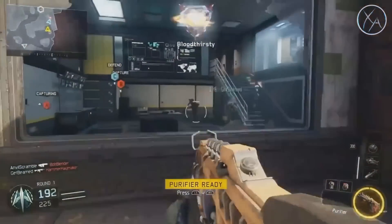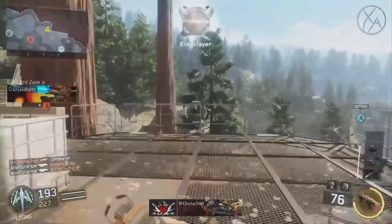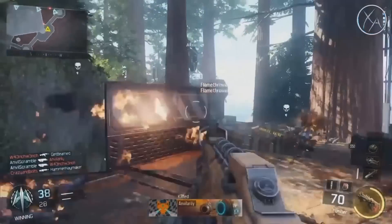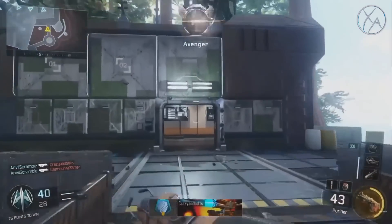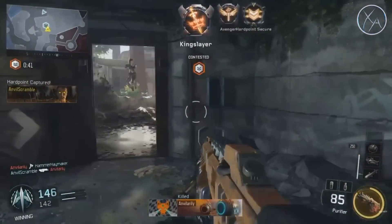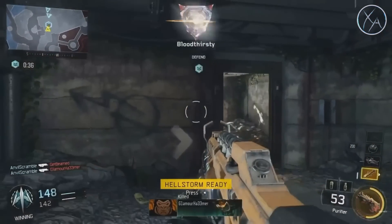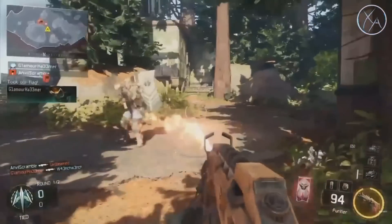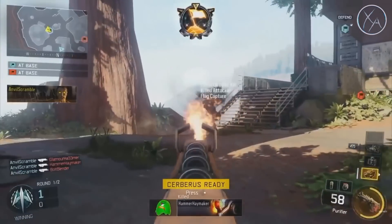It seems to melt enemies very quickly, but it does have a limited range. I'm interested to do some testing to see what kind of ranges these are, but it seems like it's something that is balanced when you look at the other specialist characters' power weapons, because all the other power weapons are quite powerful. So it's something that you don't really have to be very accurate with up close, but if you aren't within range, then it's probably not going to be so great. It's probably best for clearing off hard points, maybe killing a bunch of enemies off of a flag, or in a choke point.